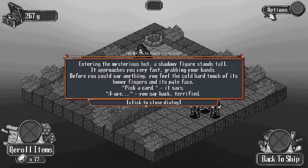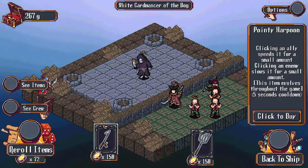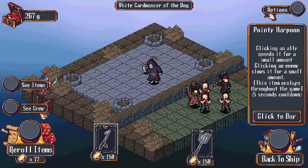Entering the mysterious hut, a shadowy figure stands tall and approaches very fast, grabbing your hands. You can feel the cold hard touch of bony fingers and its pale face. 'Pick a card,' it says. So we have a choice of a pointy harpoon - clicking an ally speeds it up for a small amount of time, clicking an enemy slows it. I used this before and it evolves throughout the game.